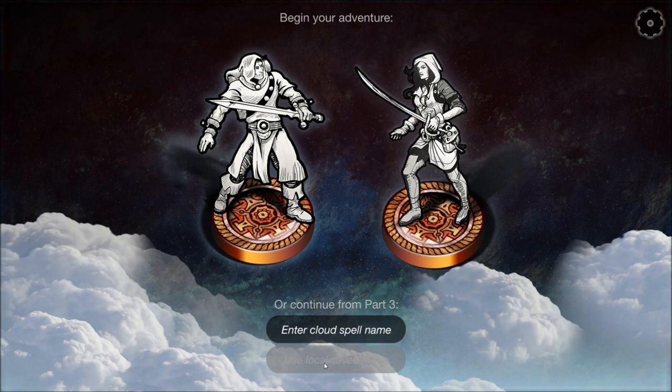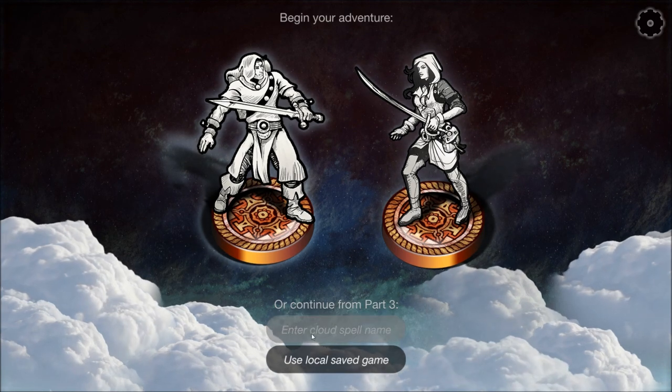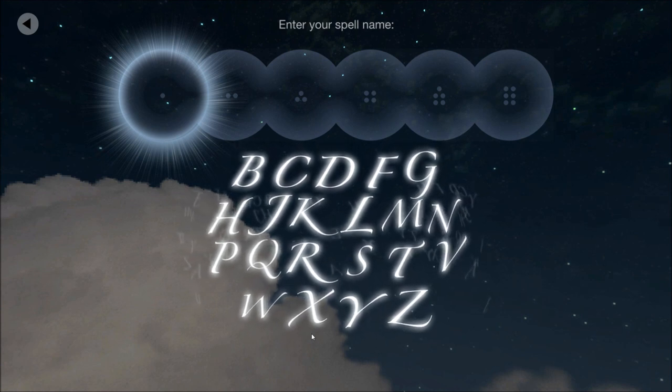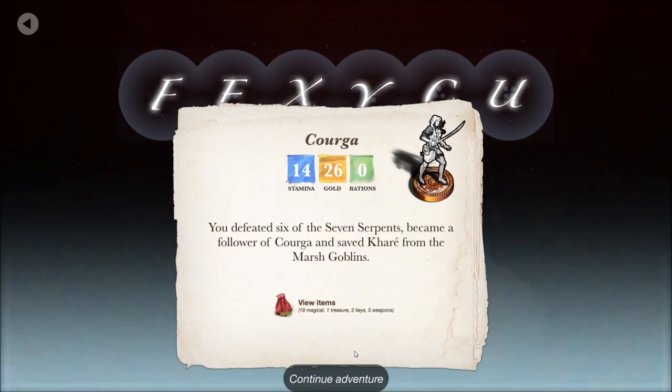Last time the local save game didn't work — same issue again. So I'm going to blank this out most probably. We have 14 stamina, 26 gold, and no rations. You defeated six of the seven serpents, became a follower of Korga, and saved Kare from the Marsh Goblins. We have 19 magical items, one treasure, two keys, and five weapons.